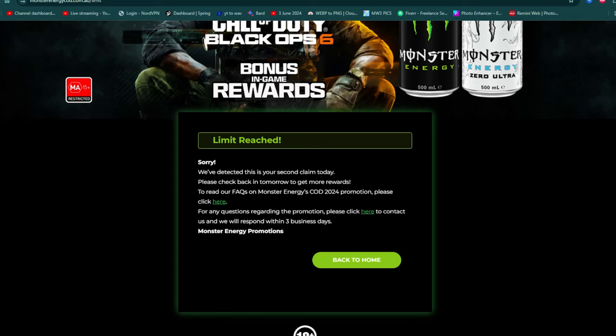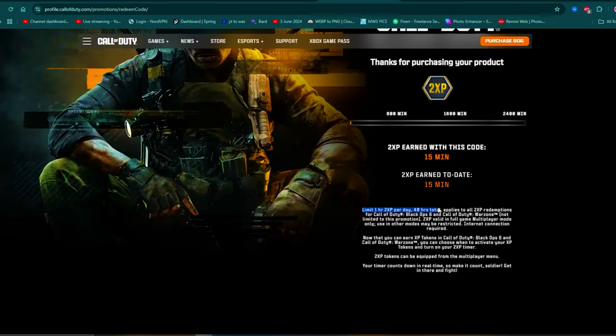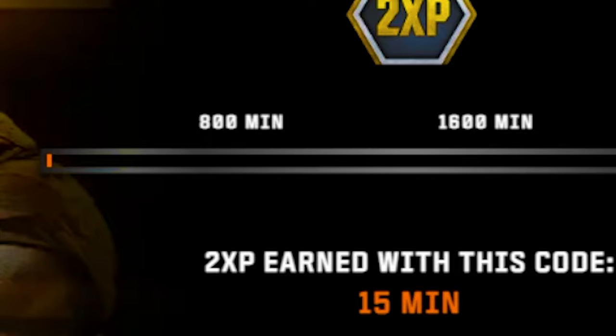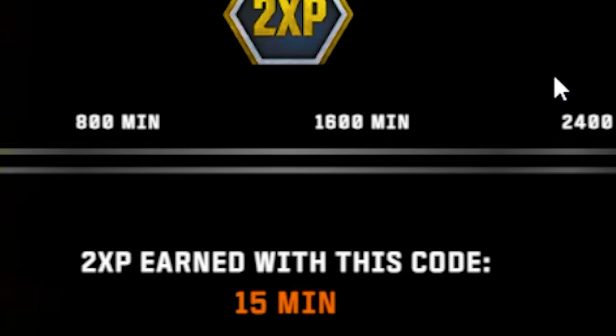Now as I said, there's a limit reached every single day. Just come back the next day and do the exact same thing again. At the bottom it says 1-hour limit per day of double XP, 40 hours total, applies to all double XP redemptions. You can do it up to 2400 — do this method every single day and you'll get double XP.